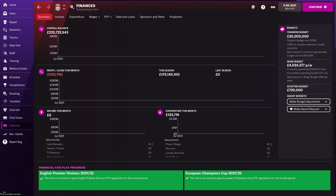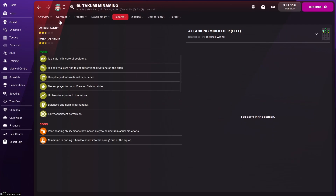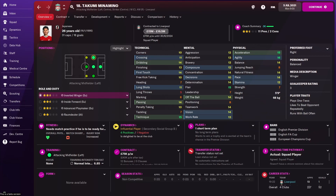The first player leaving Liverpool is Takumi Minamino. He just doesn't have the quality we need — you've got Jota, Salah, and Mane on the wings, plus Curtis Jones coming through the ranks. At 26 years of age with two-and-a-half star current ability and not a lot of room to grow, he's not going to be a future prospect. His stats aren't bad, but 'not bad' won't win Premier League titles. His value is 15 million pounds.